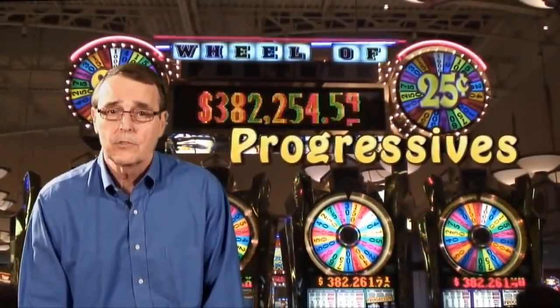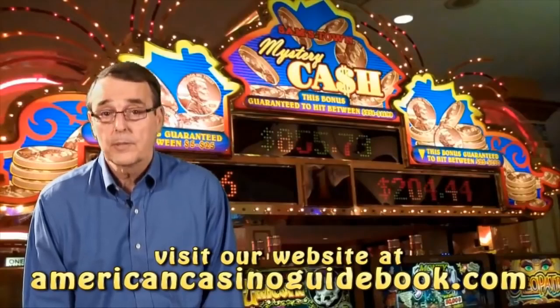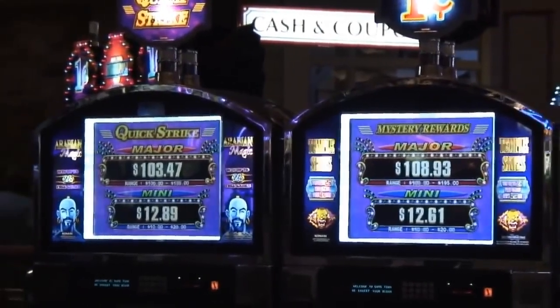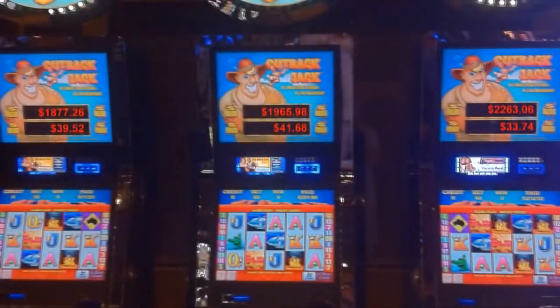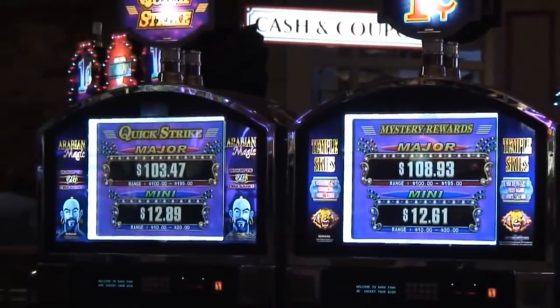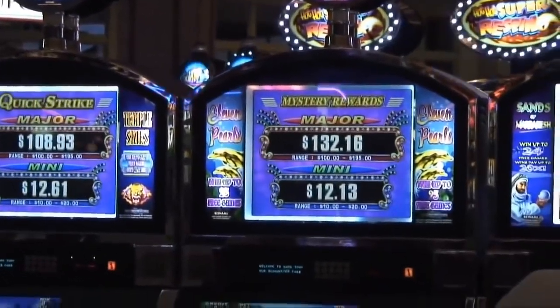Next come progressives, and these machines have a jackpot that is not a set amount. Instead, there is a meter on the machine that shows a jackpot that is constantly growing. On progressives, you always want to bet maximum coins in order to be eligible for the jackpot. If not, you're just building up the jackpot for someone else to win. The first type is a standalone slot, where you have several of the same slot machine within a casino and each machine has its own progressive jackpot. For example, if you look at three of the exact same progressive machines, one may have a jackpot of $1,877, another at $1,965, and a third at $2,263. The odds of hitting that jackpot are probably the same on all three machines, so with standalone progressives, always play the machine with the highest jackpot and always play maximum coins.